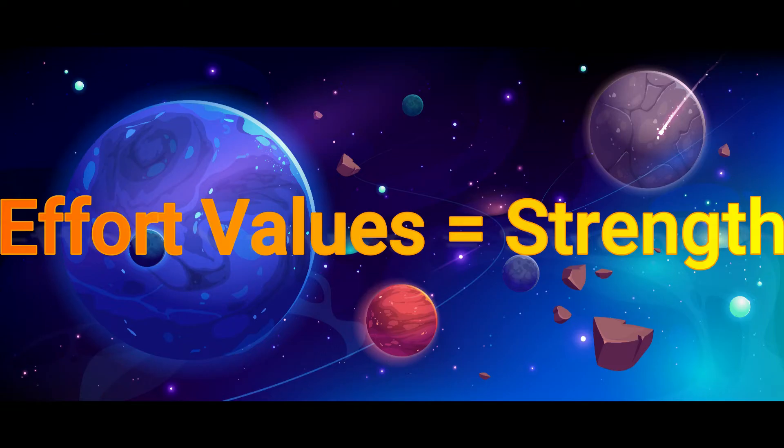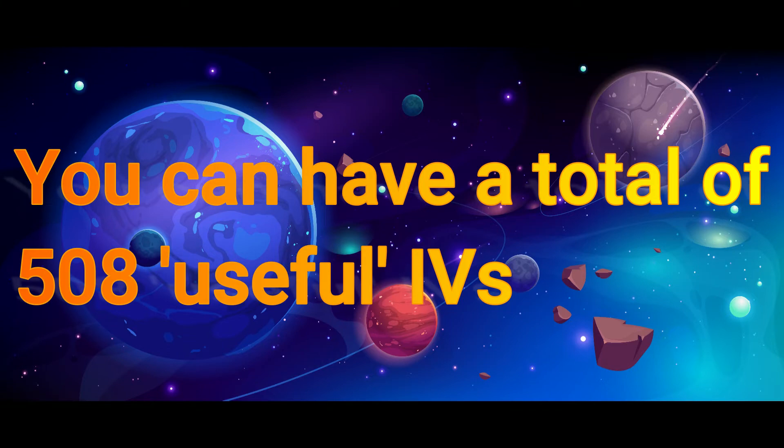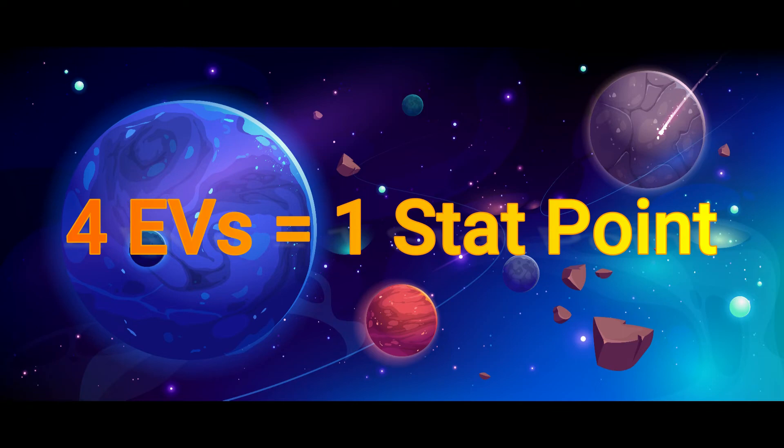Effort values are equivalent to strength and conditioning. Over time, after knocking out so many Revomon, you'll have higher stats. All in all, you can have a total of 510 EVs, but really only 508 of those are actually useful. This is because for every four EVs, you accumulate one stat point.